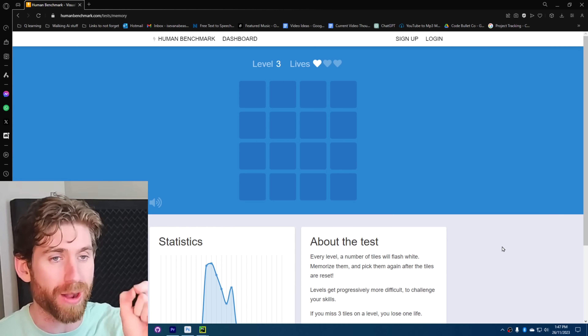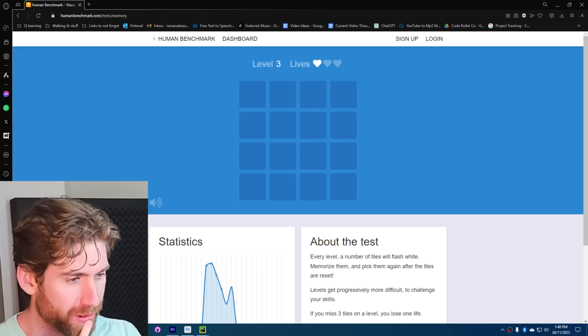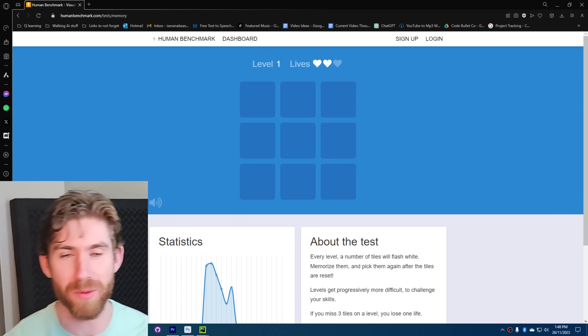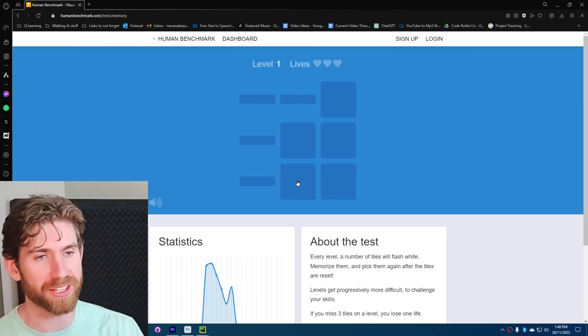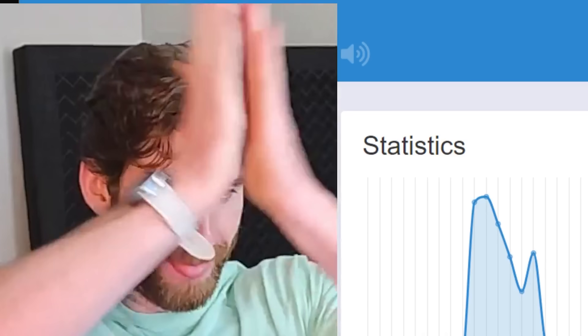And let's run a script that just clicks on all those squares for now. Yeah, that looks good. Obviously at the moment there's no intelligence for it. Oh my God, we passed a level - I didn't even notice. Let's go! So now it figures out that there's nine squares and then only clicks on those nine squares.